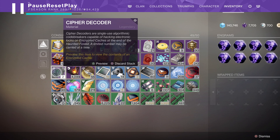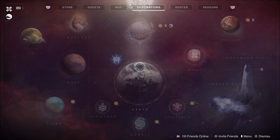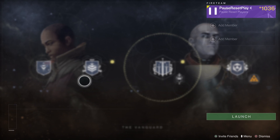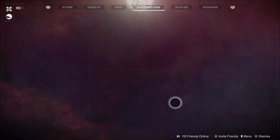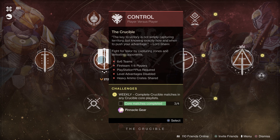To summarize my recommendations for cipher decoder farming: week one, jump into the Nightfall of the Ordeal at 1020 so you still have a chance at prisms. If you're with a fireteam, you can do the 1050 or 1080, but for most players — especially solo — the 1020 is your best bet. If Heavyweight is the modifier, look at vanguard strikes with a fireteam, but avoid longer strikes like Corrupted and back out to find a shorter one. For gambit, I can't really recommend it since those games take too long, and I also can't recommend Control or Supremacy in crucible for the same reason.